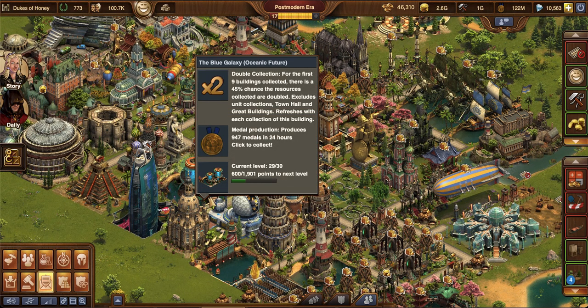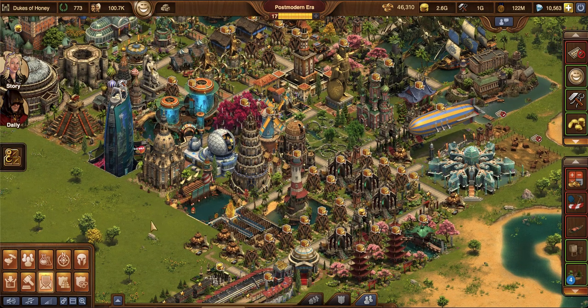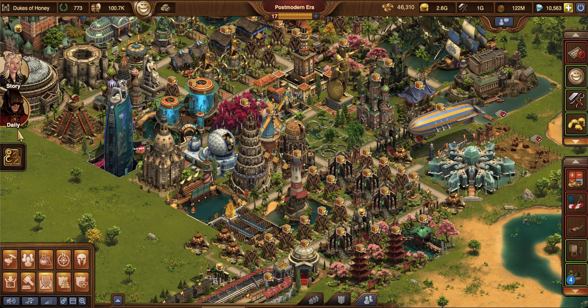Players are also really strategic about when they utilize it, because you obviously don't want to utilize your Blue Galaxy to pick up something like a Blacksmith, which happens. I'm sure it happens to every player, especially during special event times where you're completing all these side quests — at least once a freaking special event time.